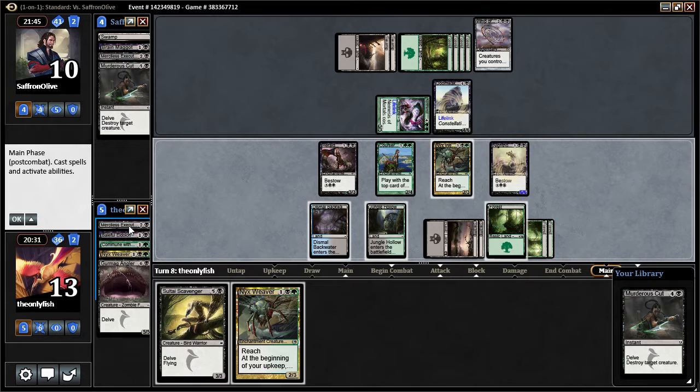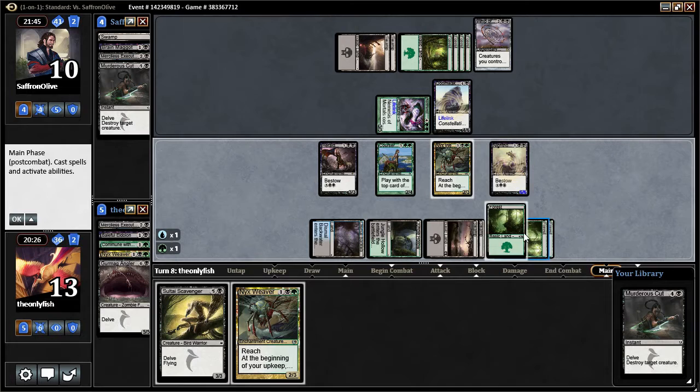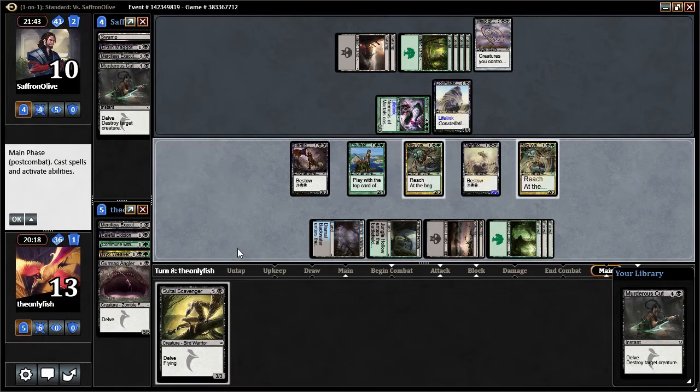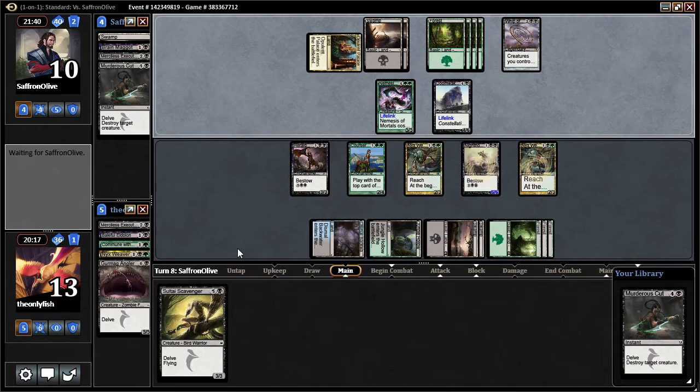Just tap the mana correctly. More weavers — you could cast three enchantments. I don't know if I can do that, so let me think for a second. One, two — well, this might be good enough. Perhaps.